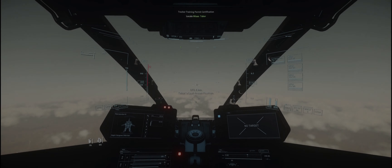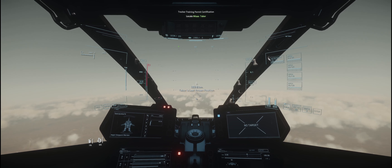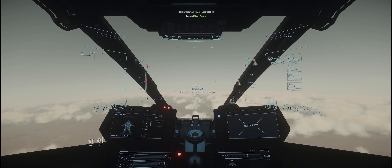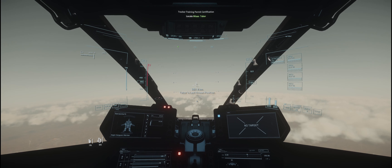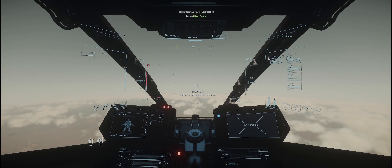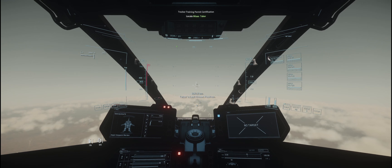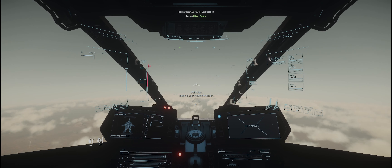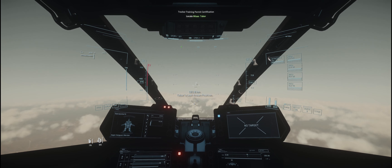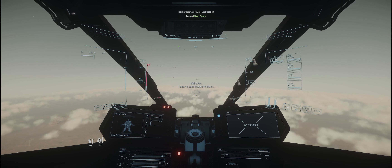Had a bit of a nightmare — the first mission we selected bugged out and I just could not get another tracker training permit to load around Crusader. So what I've ended up doing, I've had to jump to just outside Hurston to actually get a contract. It's been an absolute nightmare. So I have had to change ships — we're in the Vanguard Warden, which is a medium fighter, well actually it might be a heavy fighter. But again, just going to talk you through what you need to do when it comes to ship combat.